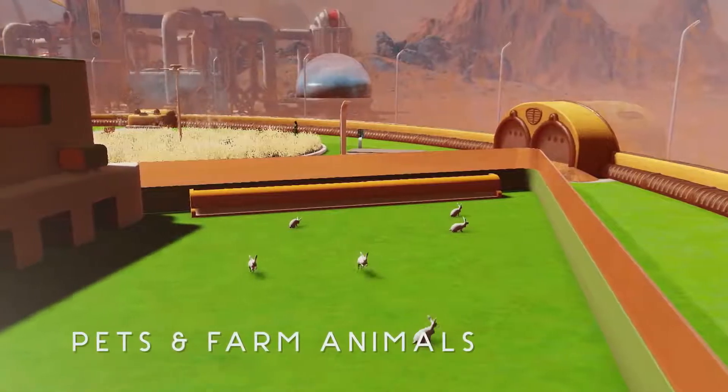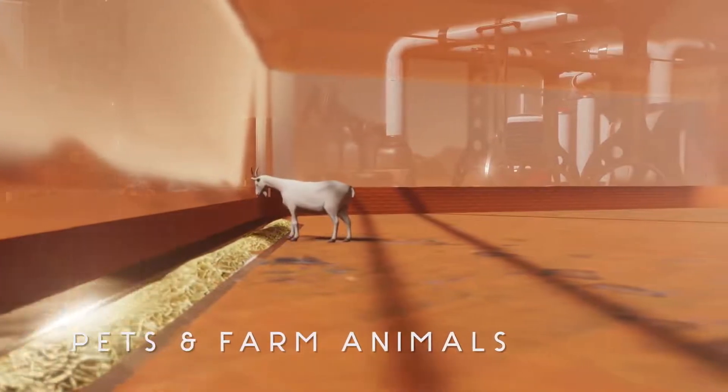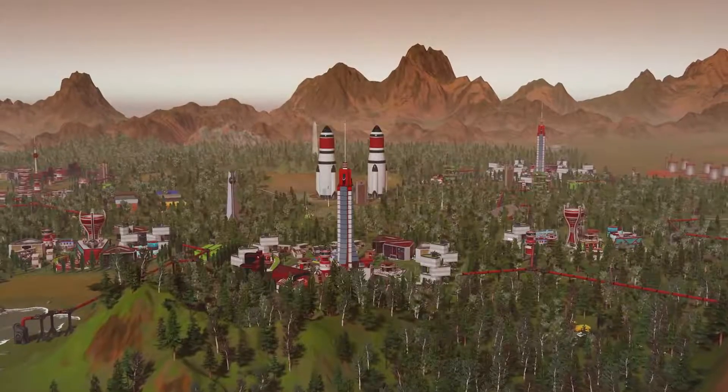We now have animals and pets coming to Mars, so they're going to be populating your colonies and your domes. The thing I'm most excited about for this animal pack is honestly the cows. I got this picture in my mind of cows with space helmets. But in reality, these animals will actually be going around in your open-world colonies once you open up your domes.